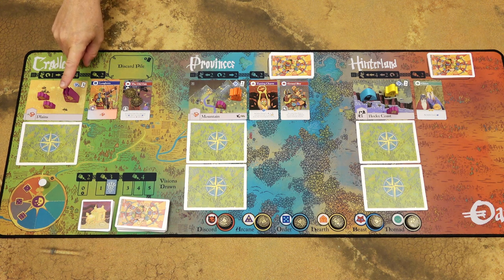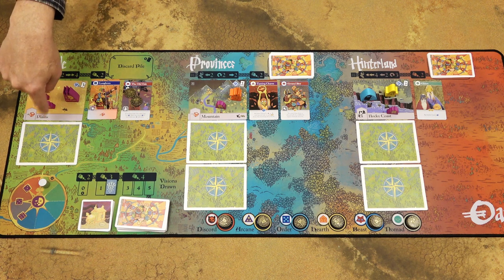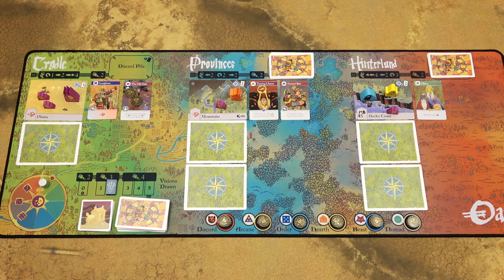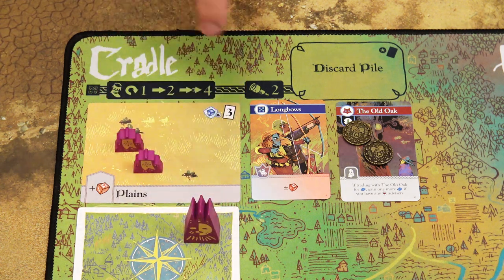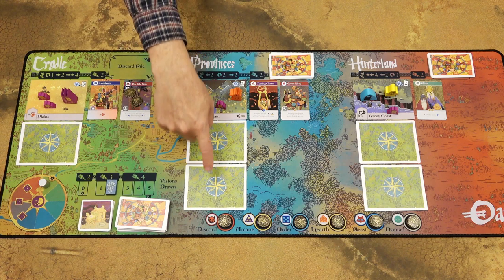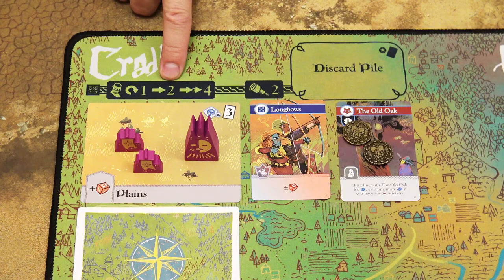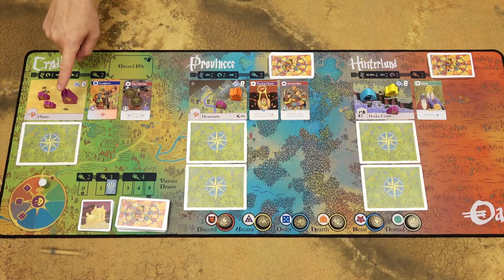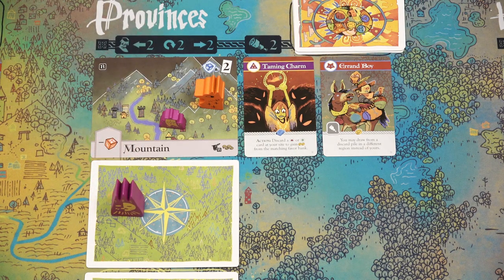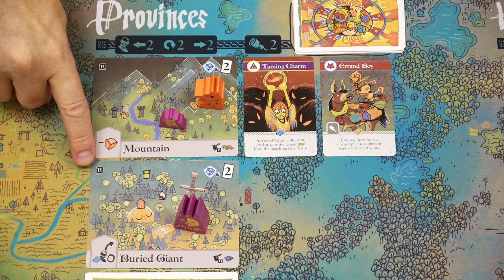With the move action you can move your pawn to a different site either in the same region or in any different region. Travel costs are indicated in the black bars below the name of the region. In the Cradle region, moving to another site in the same region costs one supply; moving to any site in the Provinces costs two supply; and moving to any site in the Hinterland costs four supply. When you move to a face-down site, flip it face up and resolve any effects in the top left corner.